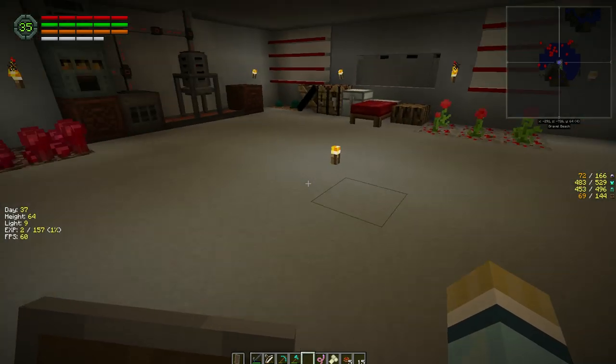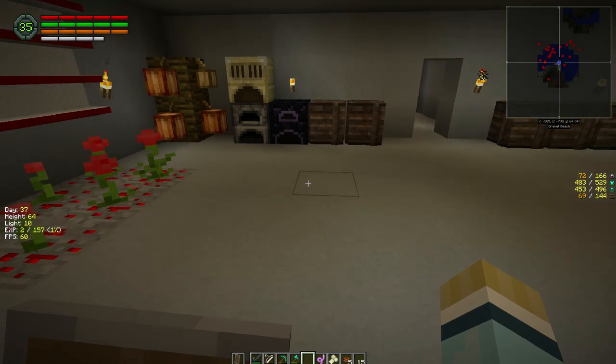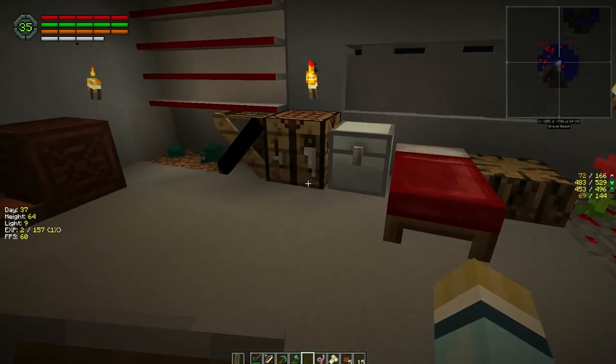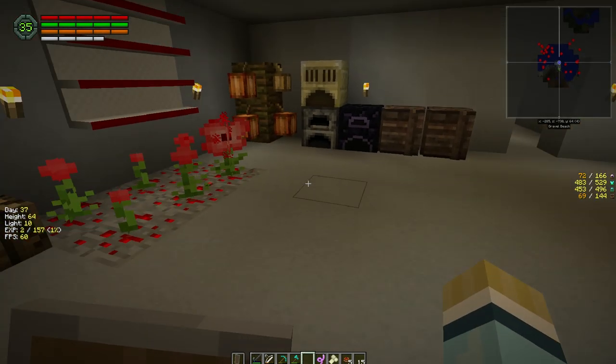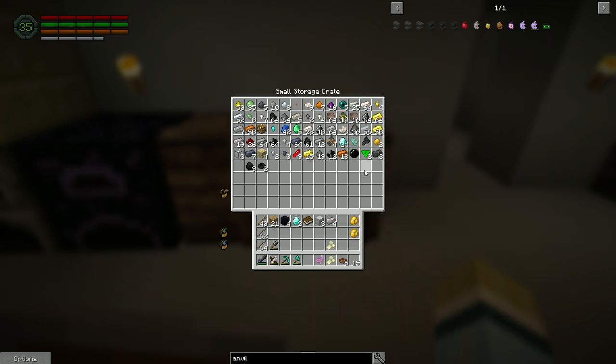Where do we put our books? Let's make the anvil too - I need 27 blocks and then four. They changed the recipe for the anvil - it's now steel plates and blocks of iron. Okay, well we can do that, no problem. Might as well start storing these - steel plates and blocks of iron. We don't have any plates so let's make four.